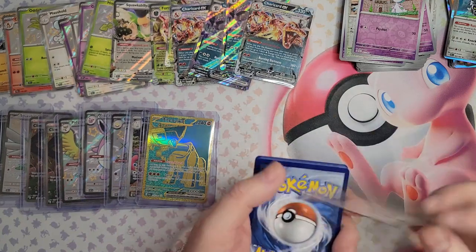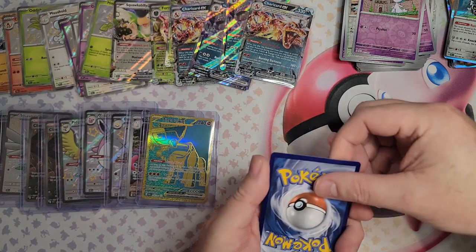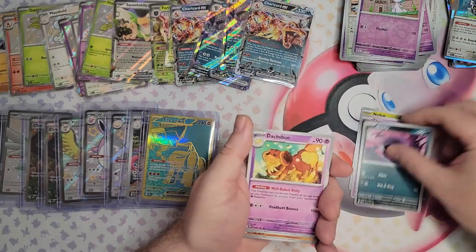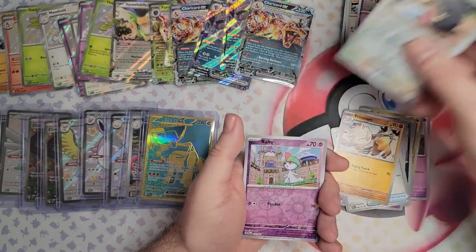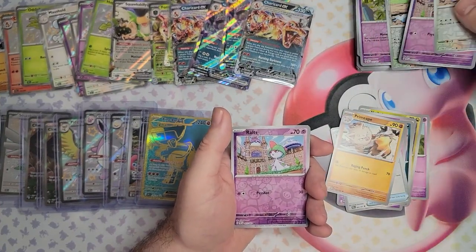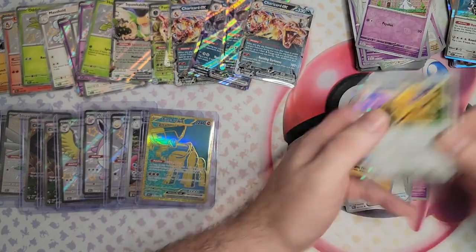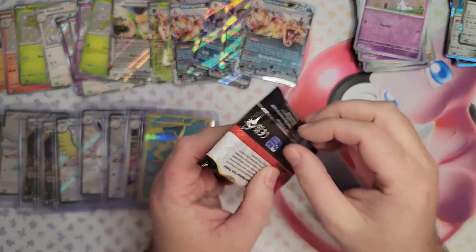This one's a bit battered on the corner — hopefully it didn't go further than that. Come on Mime Junior, Gastly, Ashburn. Come on Le Chonk, give me some magic. I swear it was a Le Chonk and the same as last time. Is this a Charizard EX? Because that would be very freaky. No — I mean I would take it. Last pack of the ETBs — let's get this last pack of magic.